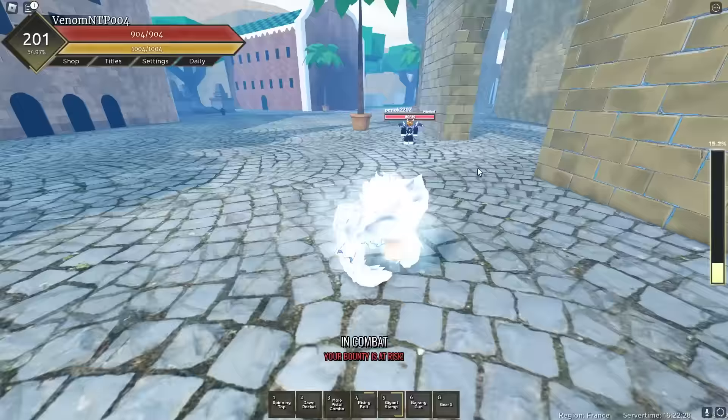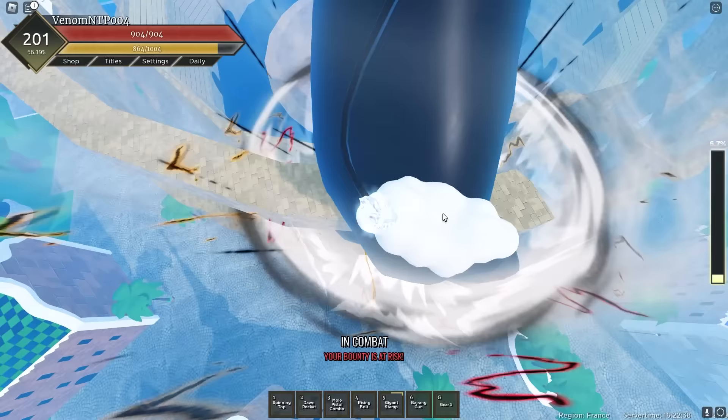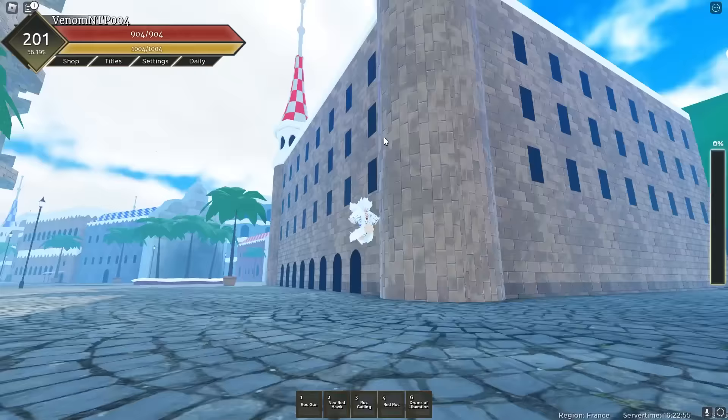There's someone there — let's use our last move, number 6. Okay, let's use number 6. Oh my god! Holy, what is this? Does it land? I don't even know if we hit the guy, but if we did, he's probably dead. Okay, we ran out of Gear 5, but it's all good. He's still up there — I don't think we hit him. He's running away, bro. I really want to go to Wano.